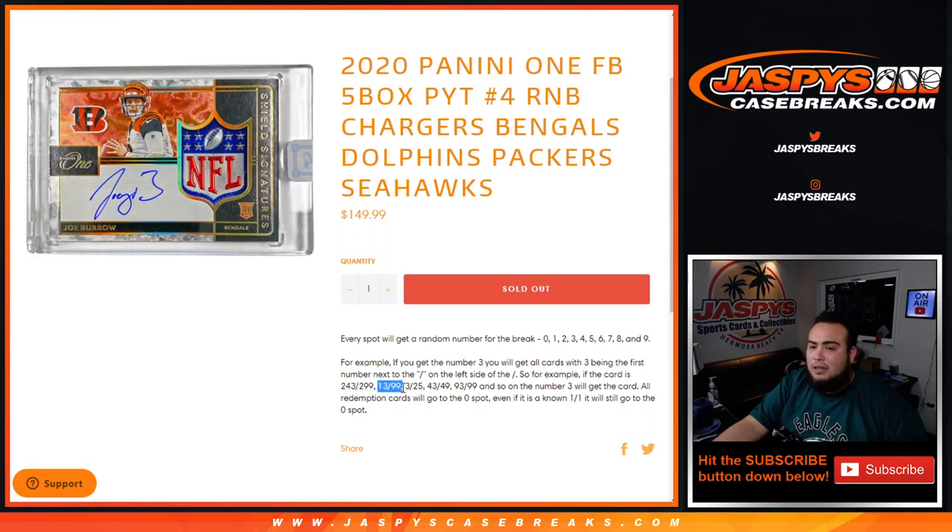Other examples: 13 out of 99, 3 out of 25, 43 out of 49, 93 out of 99 — the number 3 block would get that card. If we pull any redemptions for these teams listed above, it will automatically go to spot 0, even if we know it's a 1-of-1, it will still go to spot 0.